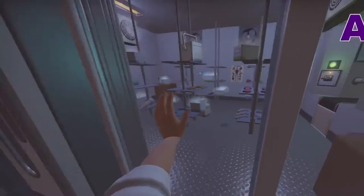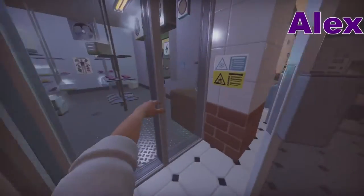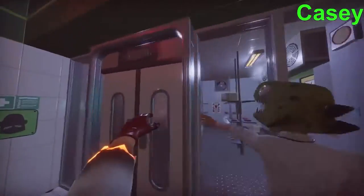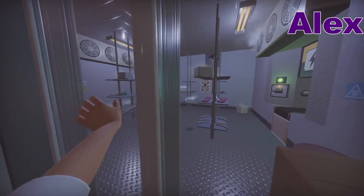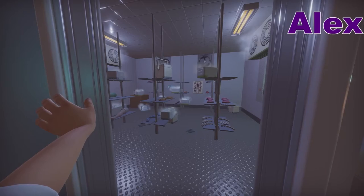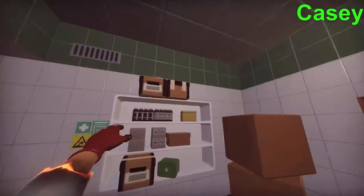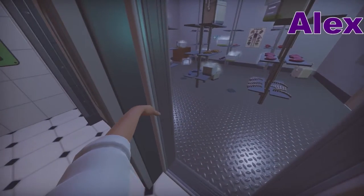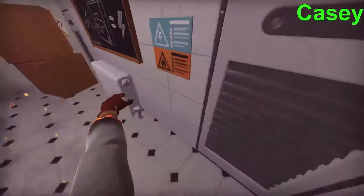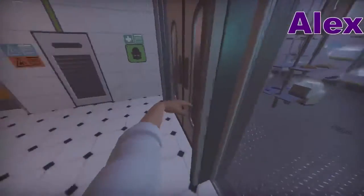There's an arm in here and it's moving on its own. Which arm? Is it a left arm or a right arm? Now it switched tables — or was I always looking at that table? I don't know, man. We got a leg, a left leg. We got some... are those brains or intestines? We got some lungs. Some rib cages.